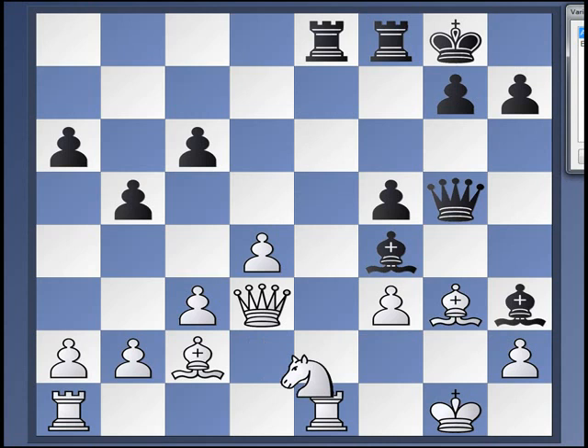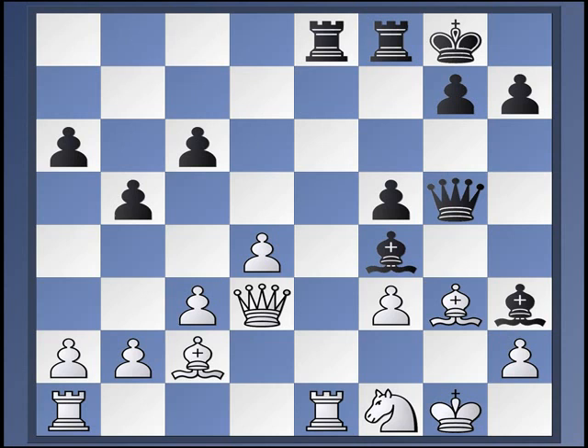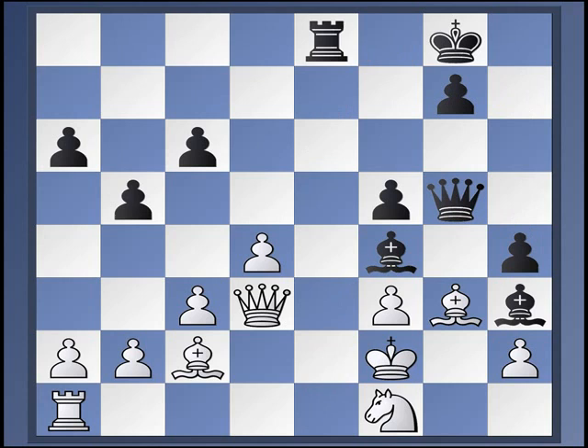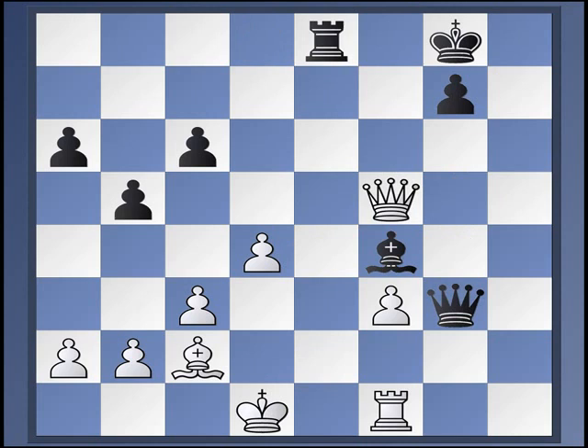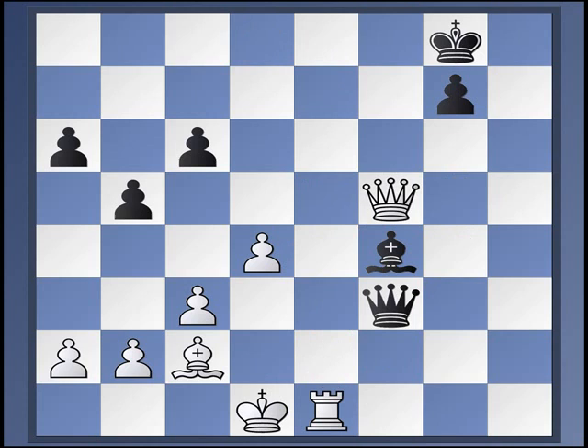In one game, white played knight to f1 — this is Efimenko against Sargissian. Sargissian is a very important player to watch if you're a Marshall fan. He's super close friends with Aronian and often his second, so his ideas often end up being Aronian's ideas and vice versa. This game from Dresden in 2008 — I think it's the Olympiad — went like this: h5, king f2, h4, takes, takes. Bishop f4 is impossible because of queen g2 mate, so black regains his piece.